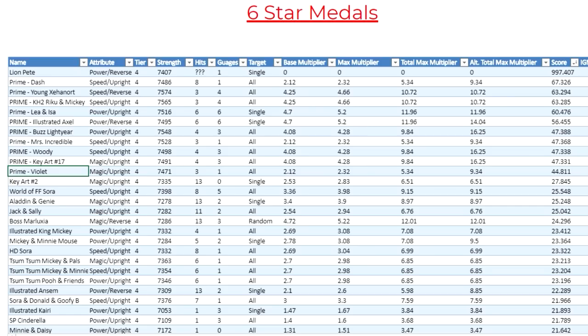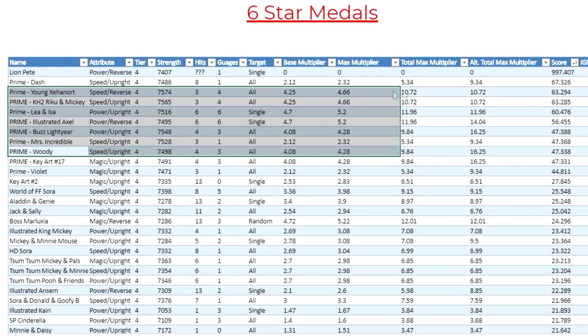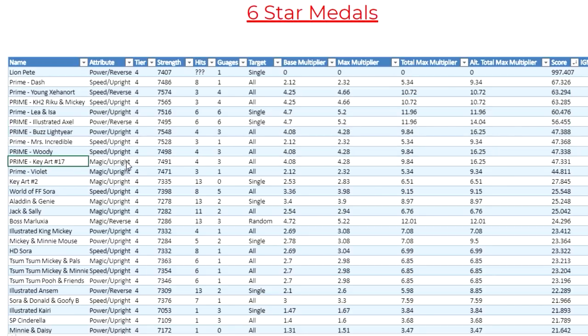Let's go ahead and take a look at the spreadsheets comparing Prime Violet with the other Tier 4 medals. Here are the six-star spreadsheets for Tier 4, organized by scores. Prime Violet has a score of 40.811 for her six-star version, and as you can see, she's actually pretty high up among the Tier 4 medals. The only ones above her are pretty much every other Prime that's come out so far, which is understandable because she's a turtle medal — she's not really there for damage, and her only utility is defense. Everything else provides more offensive utilities in some way, shape, or form.